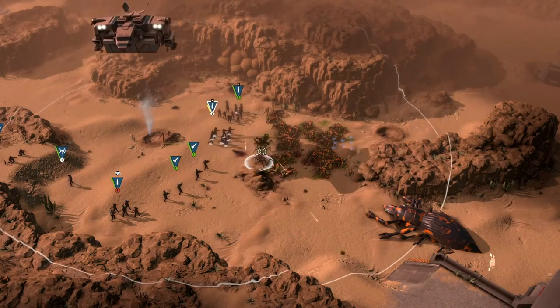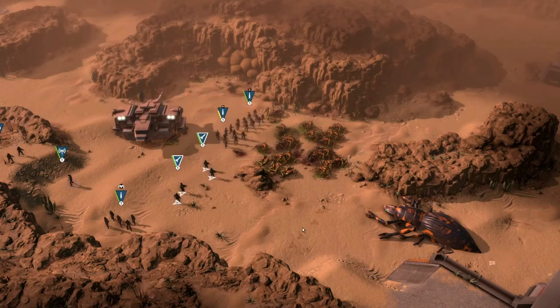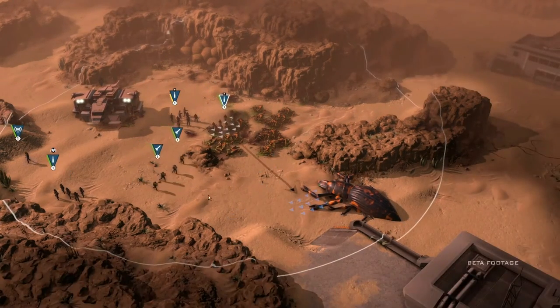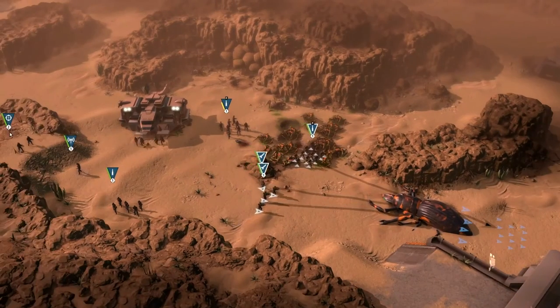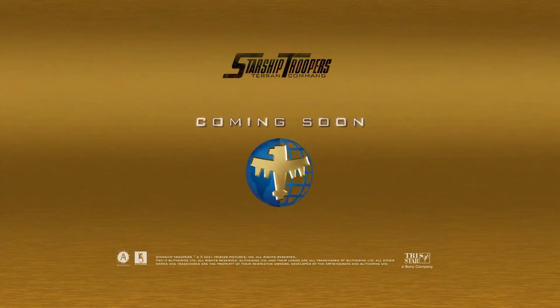Reinforcements arrive to aid the company as it secures the area. A job well done for the men and women of the Mobile Infantry. And with another victory for the Federation, the complete liberation of Kalasha draws near.